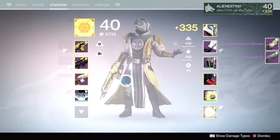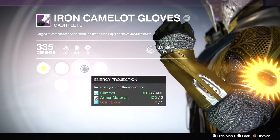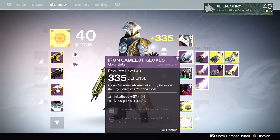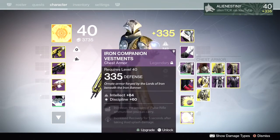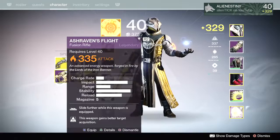So what I got from Iron Banner drops throughout the games were these gauntlets that dropped at 335, and they came with pulse rifle reloader which was actually pretty good, intellect 54 and discipline 51, so I might actually use these. And this chest plate that came also with pulse rifle ammo, 84 intellect and 60 discipline, which is also really good. So if I run my Hawksaw I'm gonna run these two.